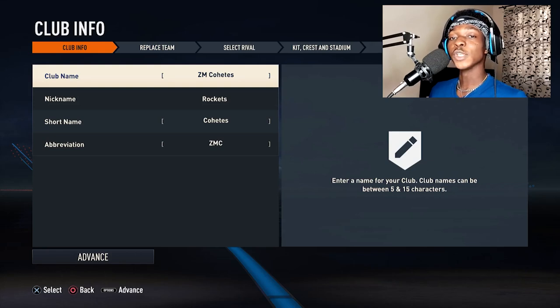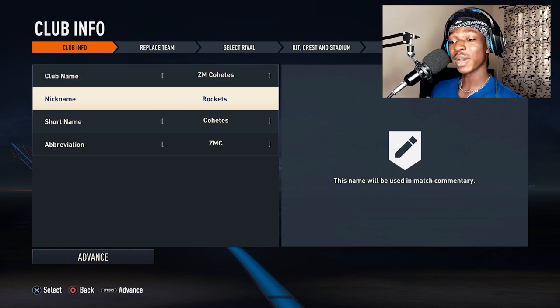What's up guys, it's Zed and today is the very first episode of my new creative club Career Mode. We're looking at ZM Cohetes, which means rockets in Spanish.